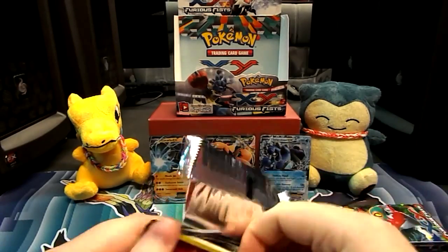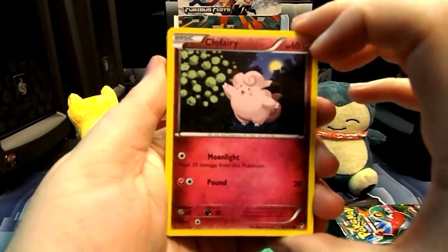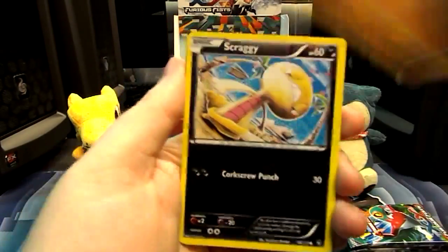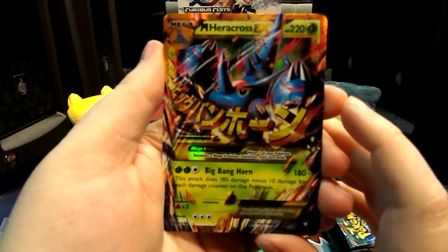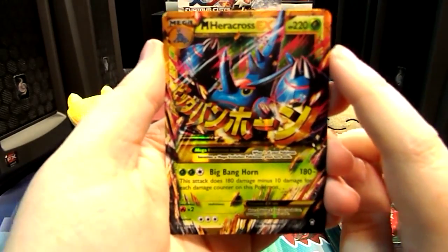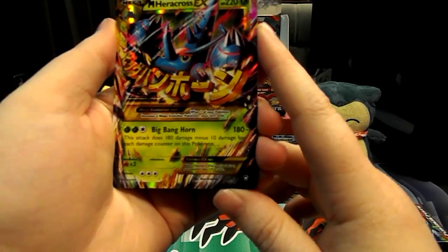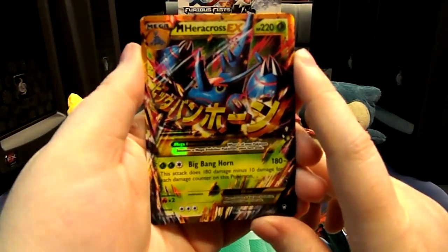We don't want that pack that only has three rares in it — or Ultra Rares, or whatever they want to call themselves nowadays. We have a Clefairy, a Pikachu, a Magmar, a Clauncher, a Mienfoo. A Reverse Scraggy. And wow — I don't really like this card, but I will take it because it is a Secret Rare Mega Heracross. It's Secret Rare — gold border, gold border, and gold writing. It does say 112 out of 111. I'll take it.